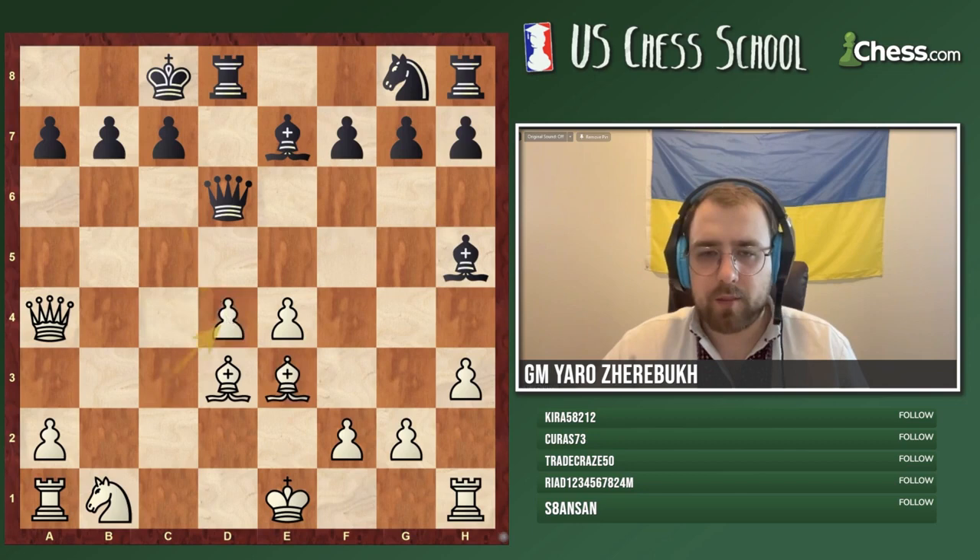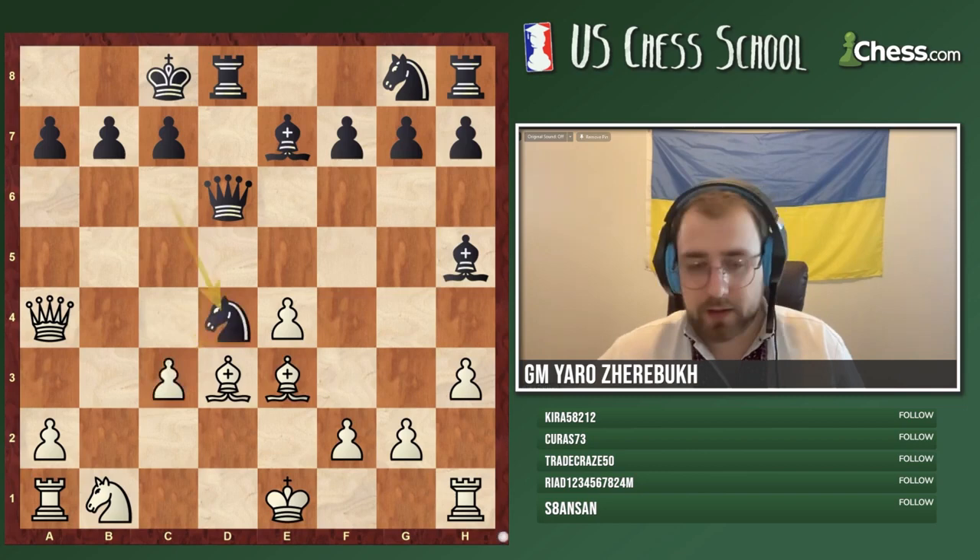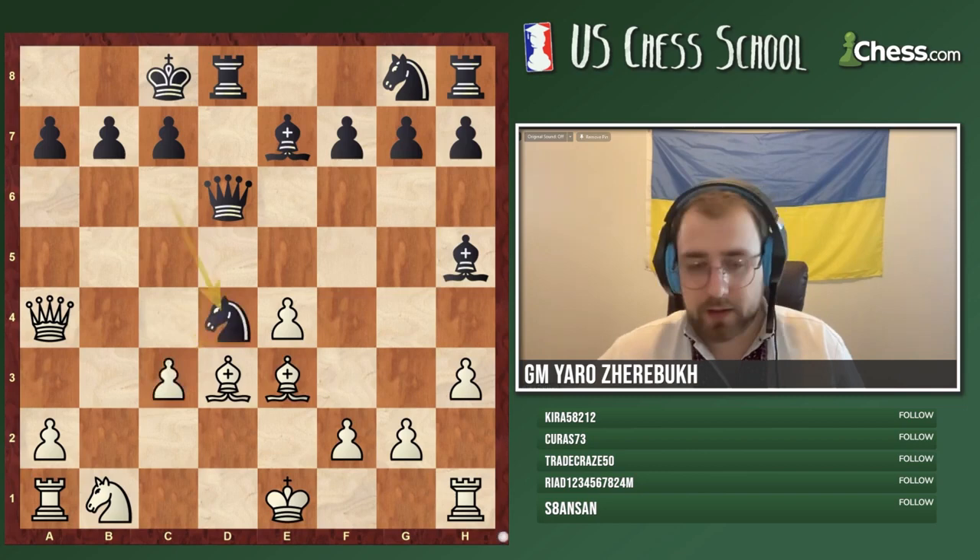A few of you have suggested the correct response. Absolutely the best is bishop d4, which is a little bit surprising. Normally we would definitely want to take with the pawn, but here bishop d4 is even cooler. So why is that? Let's figure this out.